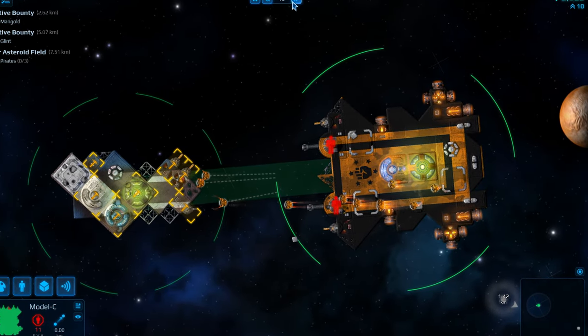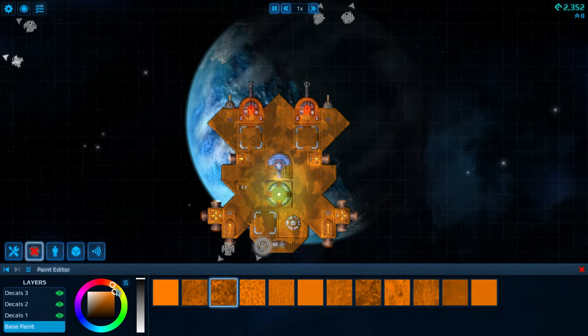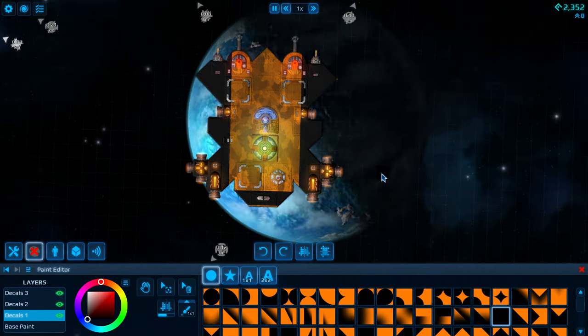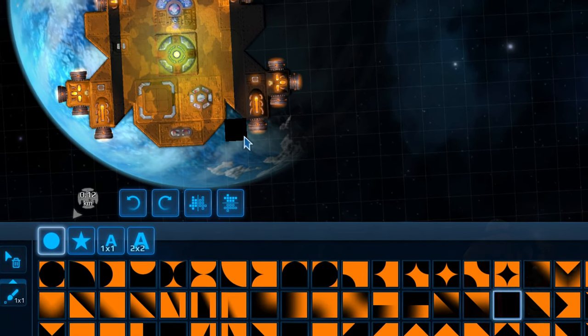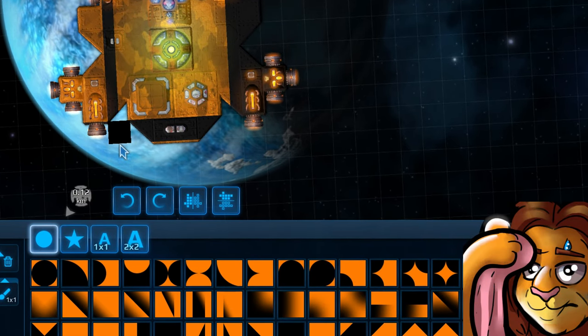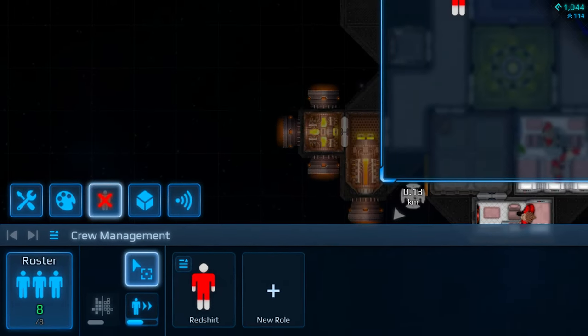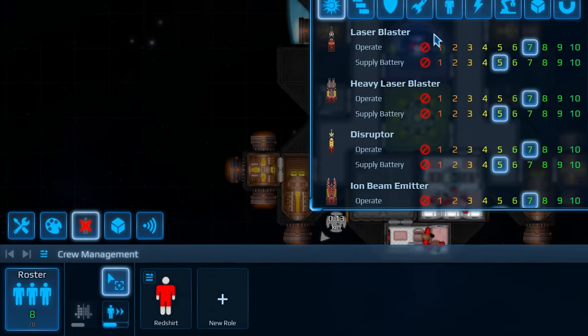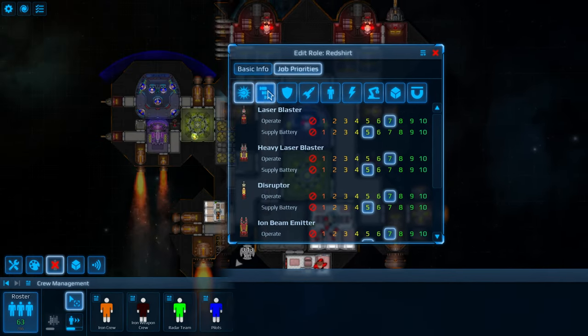And of course, every legendary ship needs a good coat of paint. The paint editor is actually quite robust and has a lot of options. The controls for painting could certainly be improved, such as adding folders for the various decals, but there's plenty of potential to make a really great-looking ship. For crew management, you need enough slaves to operate your vessel. For the most part it's not necessary until you have a much larger ship.